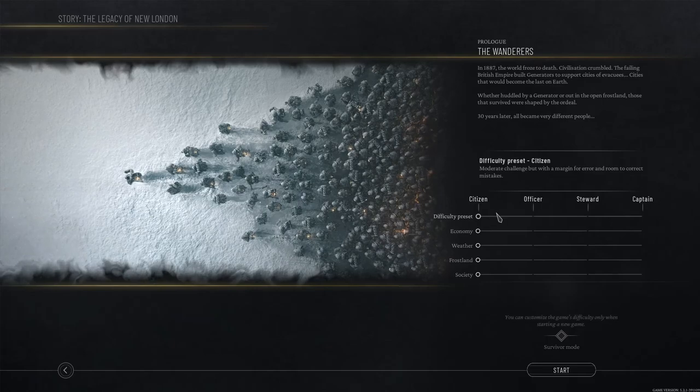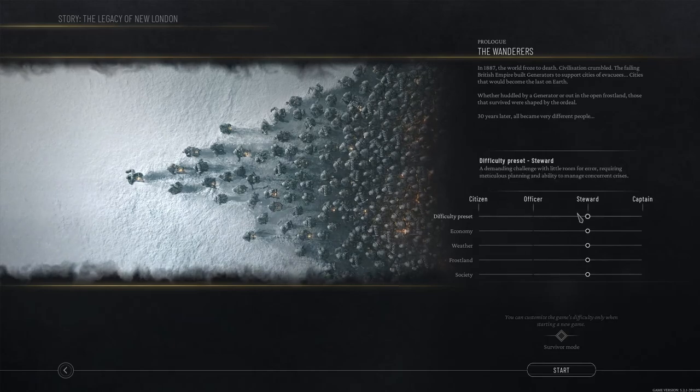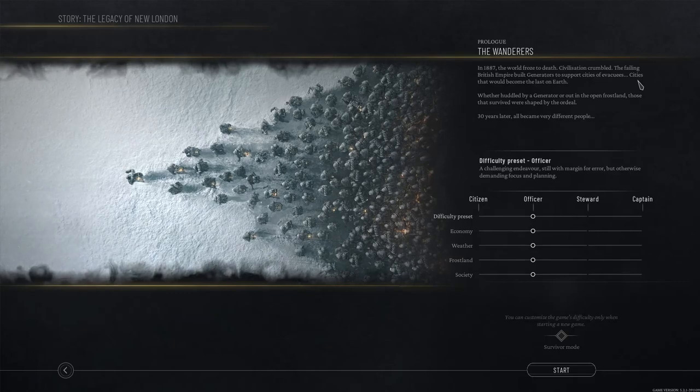Looking at the difficulty settings: Officer is a challenging endeavor, which is probably similar to what we played with last time. Steward is 'little room for error' with perfect planning required. Let's start it off on Officer and see how we do — at least for these first couple games, we'll figure out what we even need to do. I'm assuming a lot of it's the same: build your generator, houses, med tents and stuff, but I have no idea what the differences are.